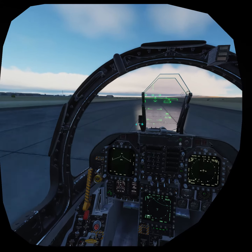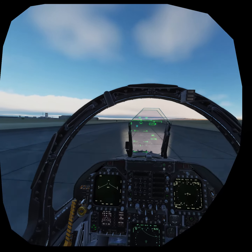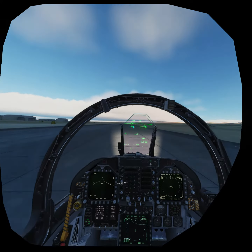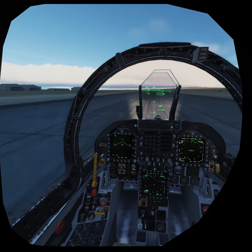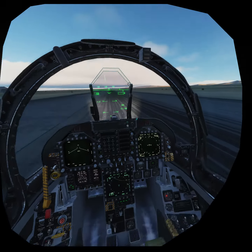Put the speed brake away. It's still very twitchy on the ground. Getting down to taxi speed here — maybe not. 50 knots over the ground.